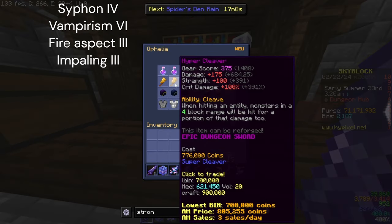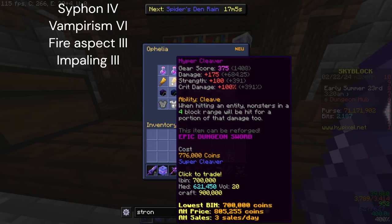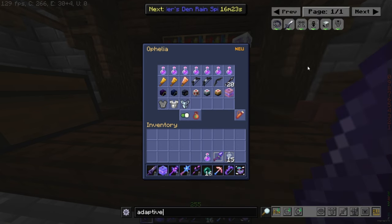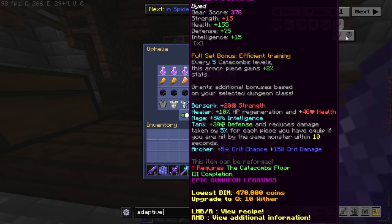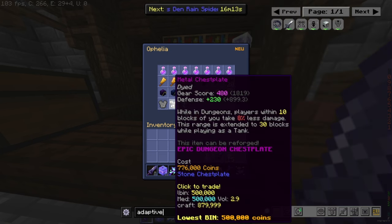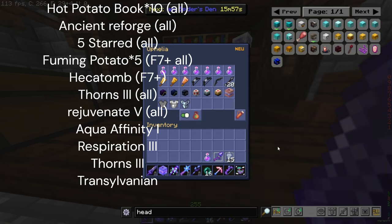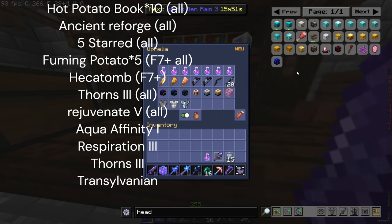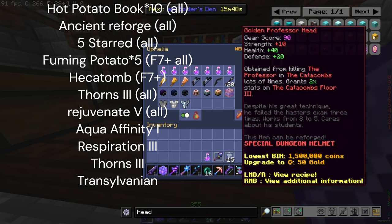At floor three I recommend upgrading to the hyper cleaver — you have to trade in your super cleaver but it keeps all its stats, which is quite good. I also recommend grabbing some adaptive leggings as they're quite decent, and a metal chest plate as well, as they'll make you a bit more tanky, which is what you need at this point. In the game there are items called golden heads that double your stats on your respective floor. Maybe at floor three or four, depending on if you have enough money, start getting them. I would put ancient reforge on these heads as they are brilliant; if you cannot do the ancient reforge from precursor gear, get someone else to do it or I can do it on my stream.